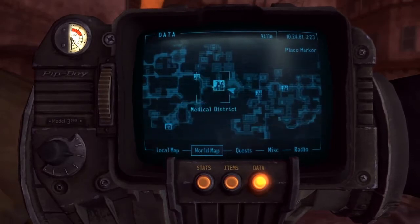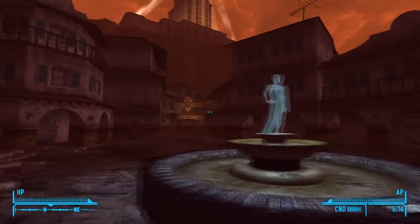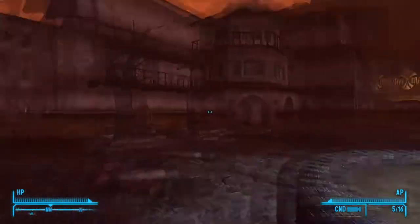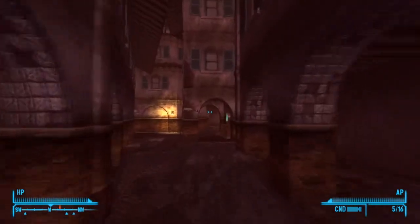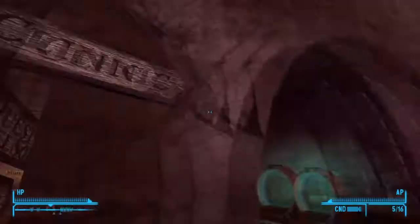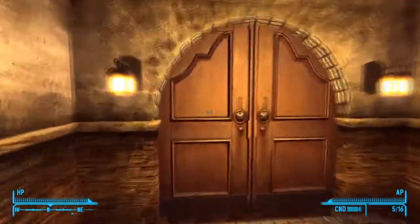It's a unique armor located at the Medical District, so you're gonna take a good look at Vera's leg and you're gonna head to the left. And once you arrive at this conveniently placed sign that says Clinic, you're gonna go to the right.